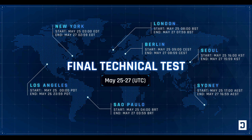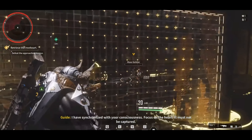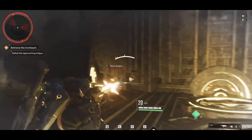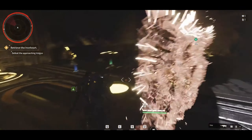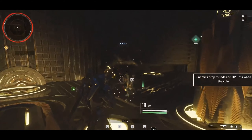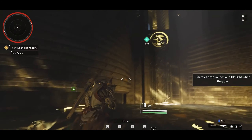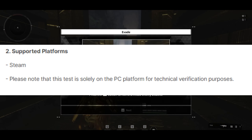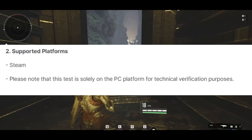First of all is the final technical test basic information. Number one is the test schedule. Here you can see the map and this is when the playtest will be available. It starts on May 25th and ends on May 27th, which is pretty decent — about two days worth of gameplay. The game should be dropping out in just a couple of months, and this playtest is just to basically get some information back. The supported platform is Steam only.